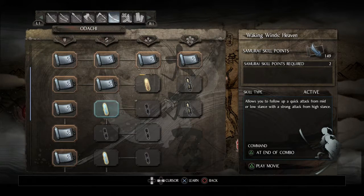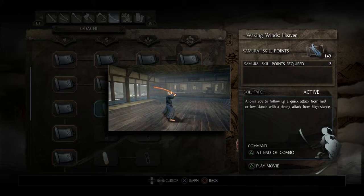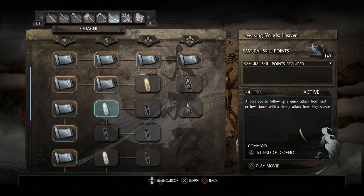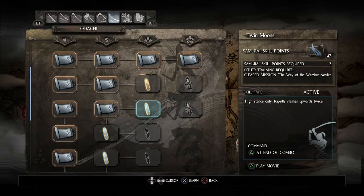Waking Winds Heaven - allows you to follow up a quick attack from mid or low stance with a strong attack from high stance. That's great. Again, it allows for more smooth combo transitions from light to heavy, which the weapon does not have by default from my initial testing.